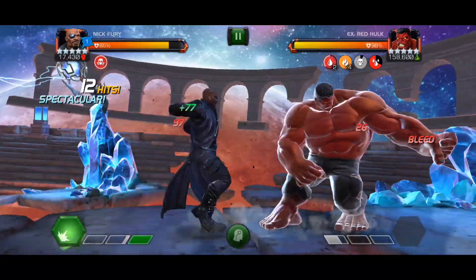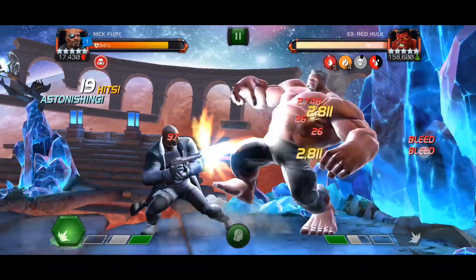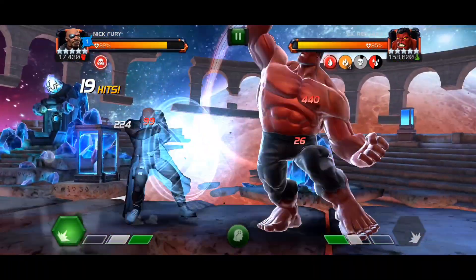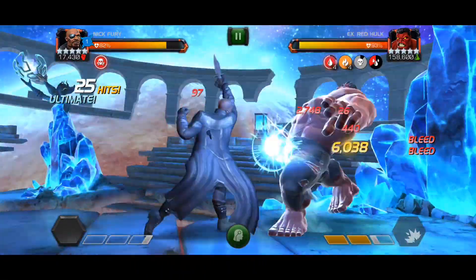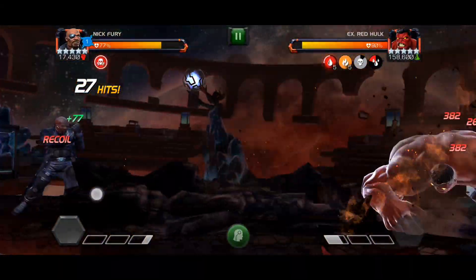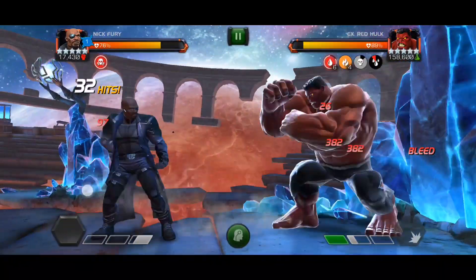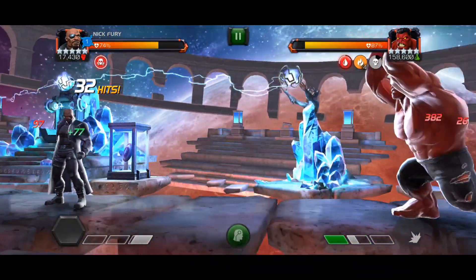The strongest bleed damage comes from the fury — specifically the light bleed. The bleed you get from light attacks does solid damage. If you want real damage, you will have to end your combos with light attacks, which is why you see a lot of people finishing combos with the light attack.